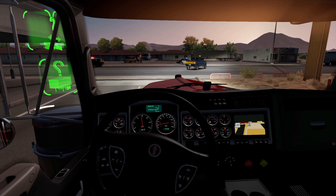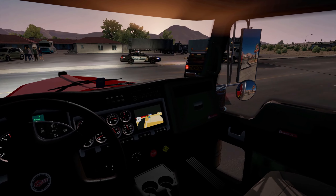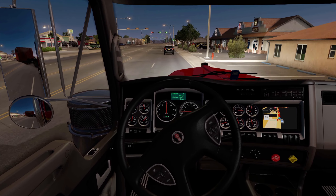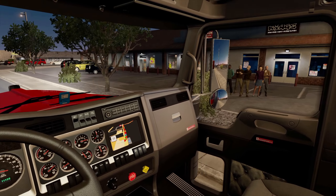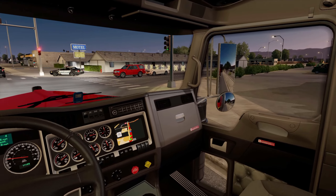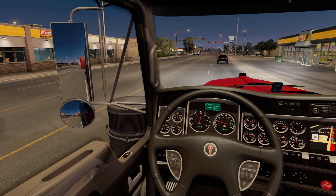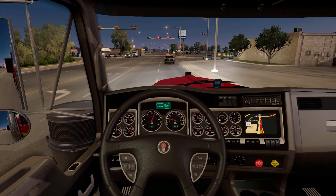Let's get our bearings on just how big this trailer and load is, and how much it hangs over the side once we get out on the road. I'm going to take my time on this — it's not the kind of job you want to rush. We've got a state trooper who's going to be escorting us today, which is pretty cool. In Euro Truck Sim I've always had a pilot vehicle as opposed to a police vehicle, so maybe that's how they do it in the States.